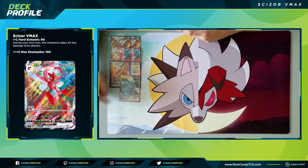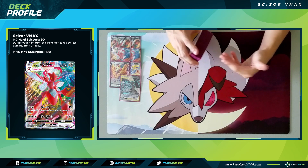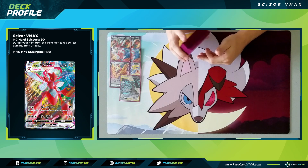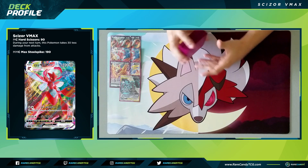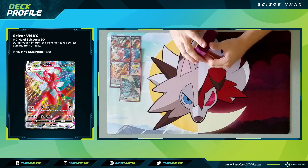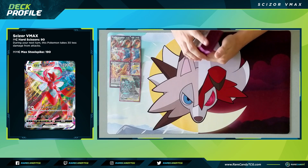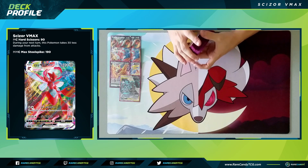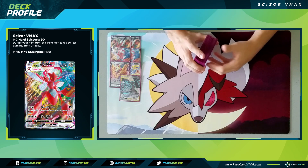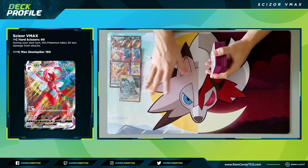We have one copy of Lucario & Melmetal GX, mainly for the Full Metal Wall GX attack. For a colorless energy it reduces damage done to your metal Pokemon by 30 for the rest of the game, and with an additional energy you can discard all of your opponent's energy. We actually have quite a few energy denial options in this deck — that wasn't entirely intentional, but getting that minus 30 on all of our opponent's attacks for the rest of the game is really the main reason we're playing this card.